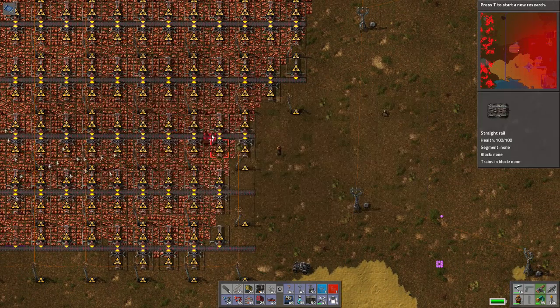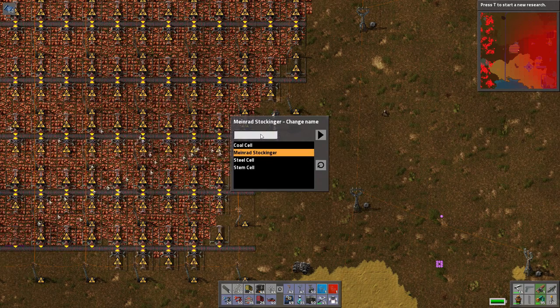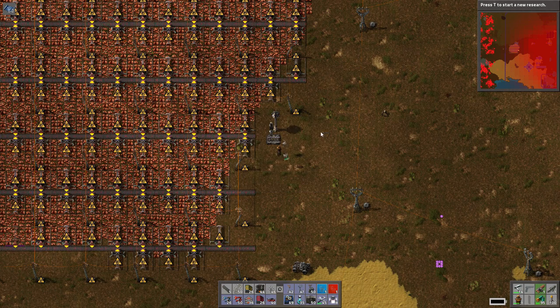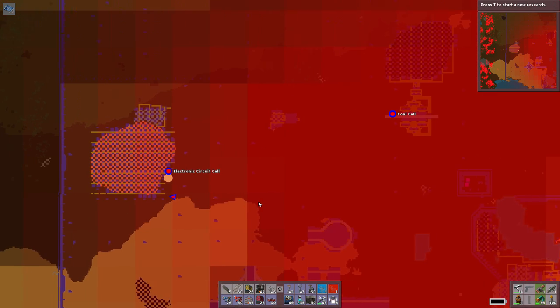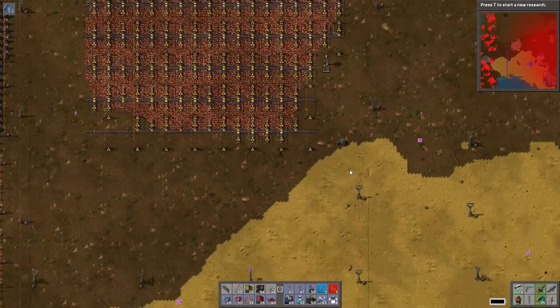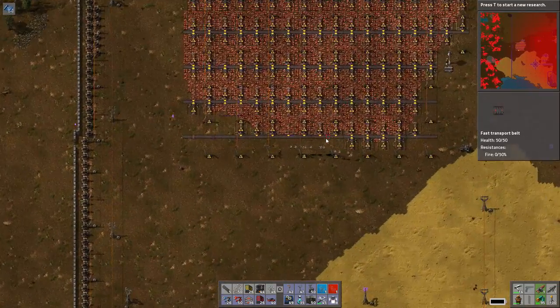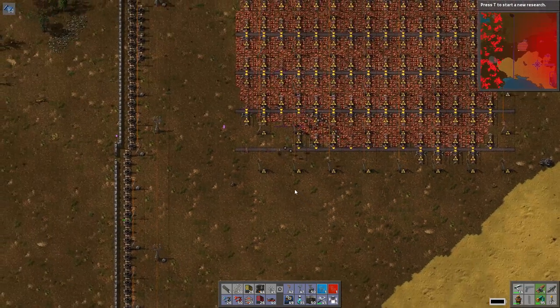Let's go ahead and dump a train stop here. If I'm not using a blueprint, I have to have it next to a rail. Just so we can see it on the map, we're going to call it Electronic Circuit Cell. You ever look at a word and it just doesn't look right? Circuit. There we go. We've got the electronic circuit cell named. We still need to do some trimming and some combining — we've got to add all the smelting and all the crafting.